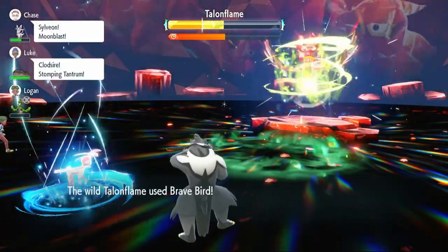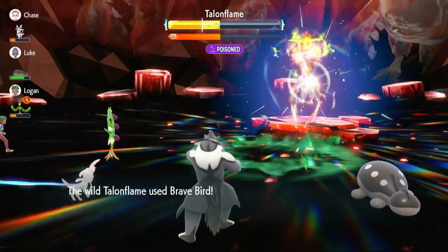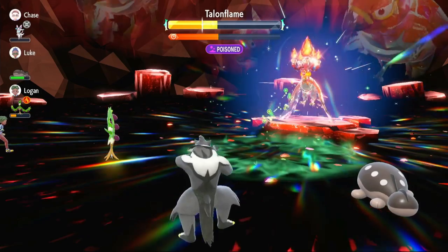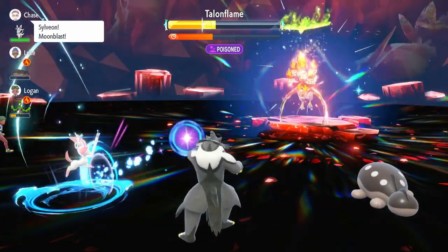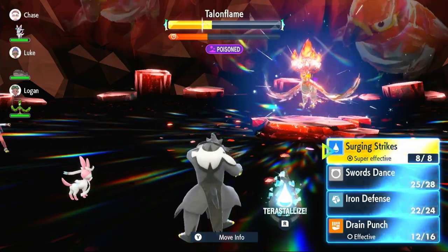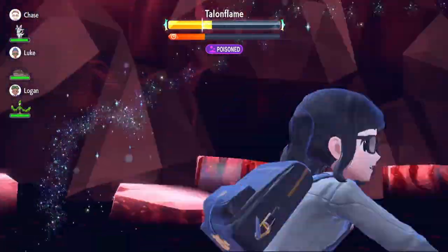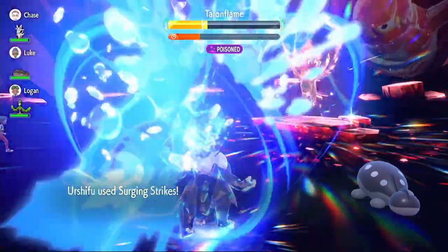We use Drain Punch, getting a small amount of health back. Brave Bird again — doesn't kill us, we're on 36 HP. We get a tiny bit of health back. I'm betting on Brave Bird again and deciding to risk Terastalizing. We're on plus two Attack. It uses Brave Bird — we survive on 32 HP. Now we use Surging Strike to break the shield: one hit, two hits, three hits.